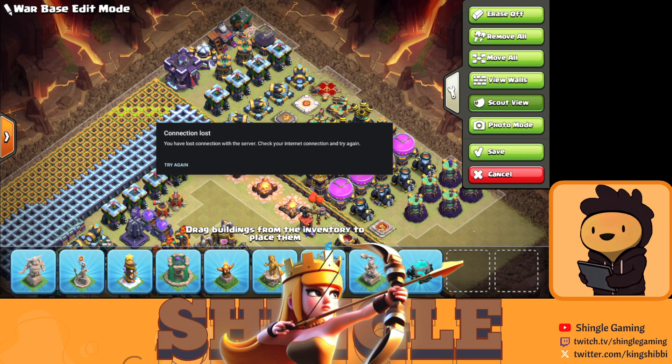Then you can go for the King upgrade, and if you're feeling a little extra, you can go for Wizard Towers. But before you do that, please subscribe to our channel and like the video!